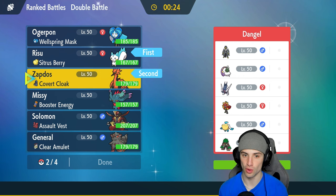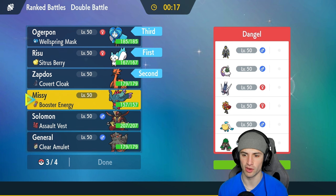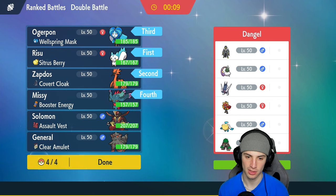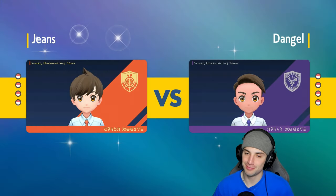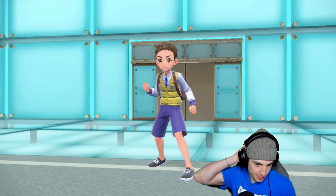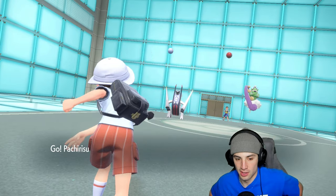For the last slot, either Arcanine, King Gambit, or Fluttermane. I think Fluttermane is solid because it hits a lot of things for neutral damage — especially Archludon. Fluttermane is just always a good go-to. So we bring the squirrel and Zapdos as the lead. They end up leading Tornadus and Archludon. Zapdos could go for a fighting move, but I believe they're gonna Terastallize so I'll just Paralyze the Archludon and decide whether to Terastallize.